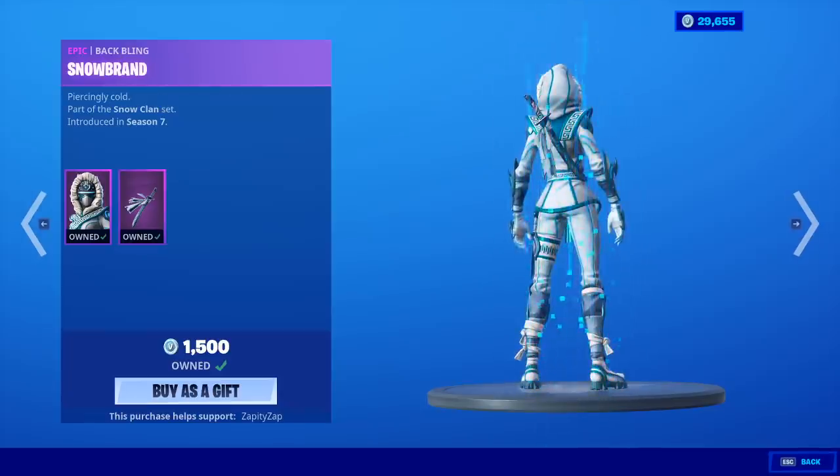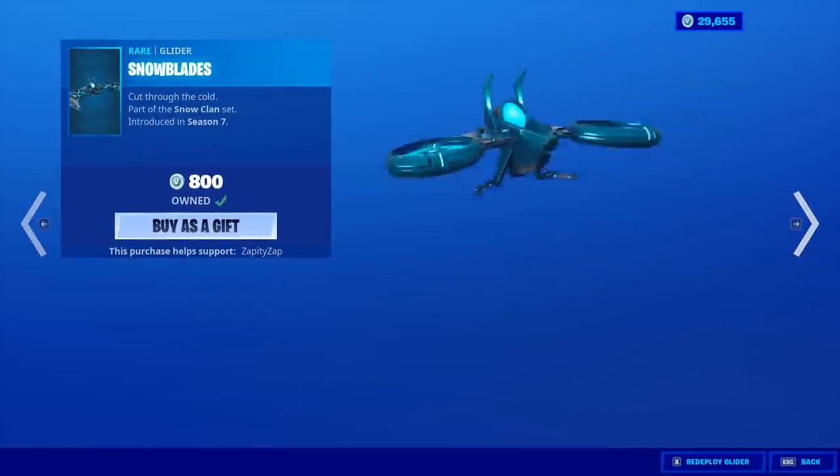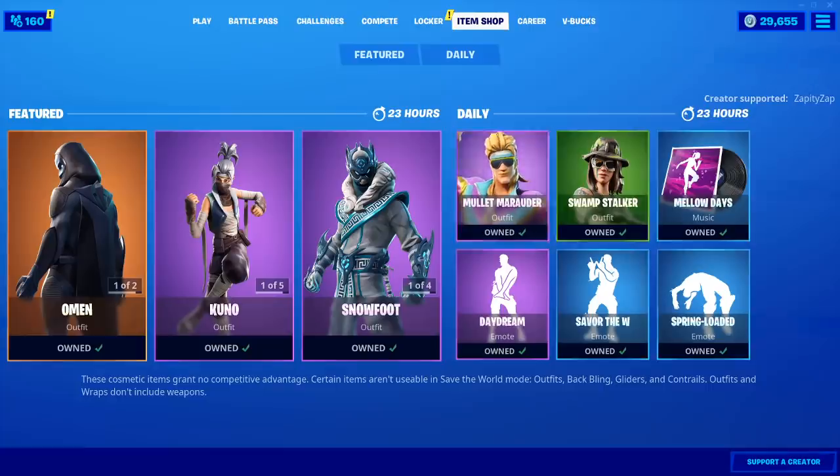Snow Foot is back with the back bling Snow Star. Snow Strike is back with the back bling Snow Brand. The Inverted Blade. The Snow Blades Glider. Mullet Marauder is back with the back bling Boom Box. It's been a bit.